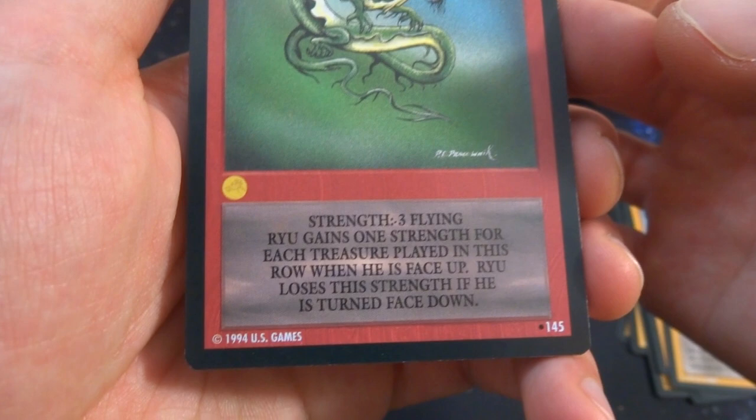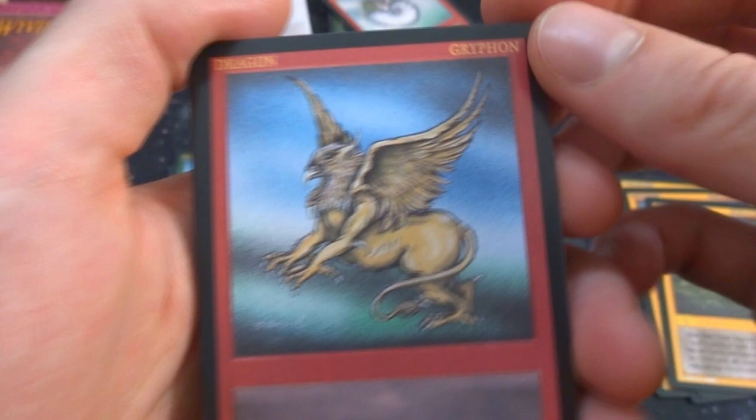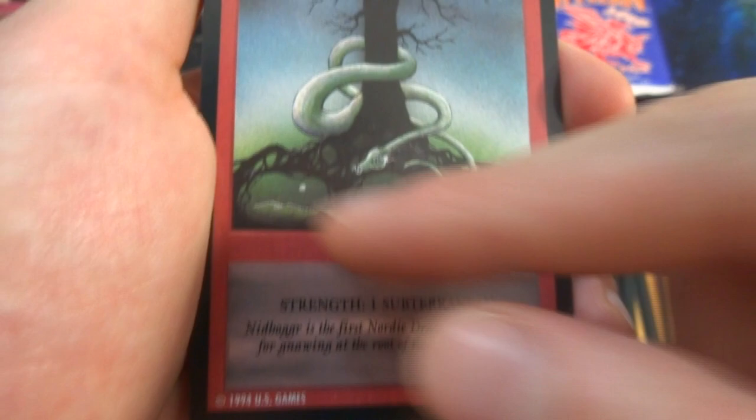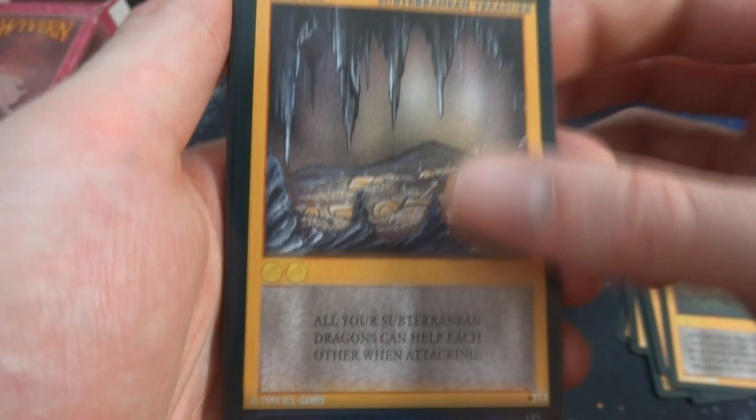Got Ryu — some horns on him, strength three, flying; Ryu gains one strength for each treasure played in this row when he is face up; Ryu loses the strength if he is turned face down. Got a Griffin — lion, tiger, bird hybrid creature with spiky fingers, strength one, flying. Got Nidhogg — looks like a snake creature dragon hanging out by a tree with three different landscapes underneath. Strength one, subterranean. Got the terrain card Nidhogg's Subterranean — all your subterranean dragons can help each other when one is attacking. Two gold.